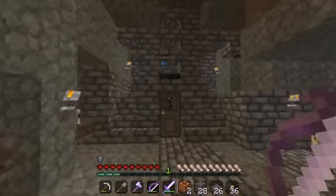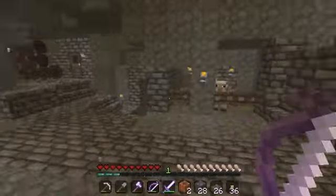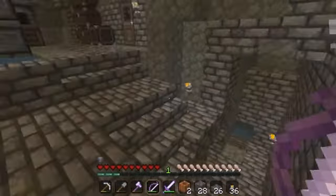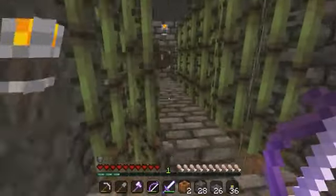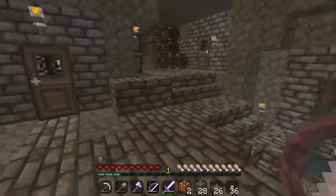Here's the new entrance to the cave. As I said, it's closed off from before. The wheat farm's still here, everything's still here. I have less chickens now, because for some reason they all want to die randomly. This one's still in here, so if you want to just live in a cave, then you can.